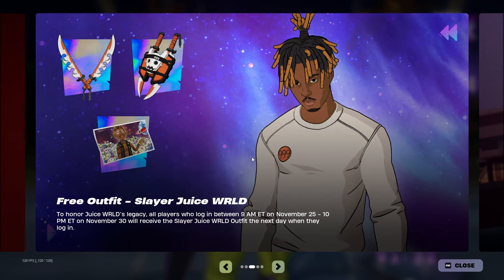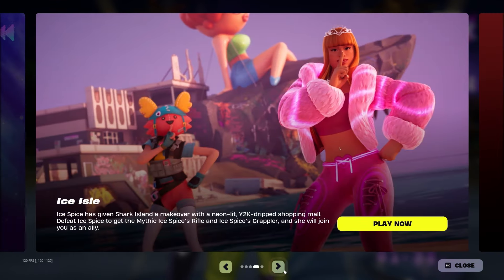The next free thing is a Juice WRLD outfit. I made a video yesterday talking about it to honor Juice WRLD's legacy. All players who log in between 9 AM ET November 25th to 10 PM ET November 30th will receive the Juice Slayer Juice WRLD outfit the next day when they log in. There should be even more free loot, but that's that for now.